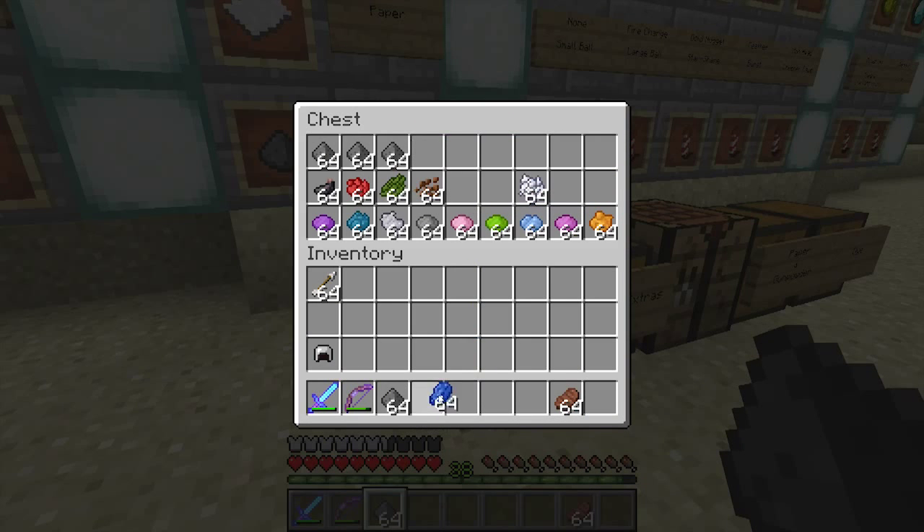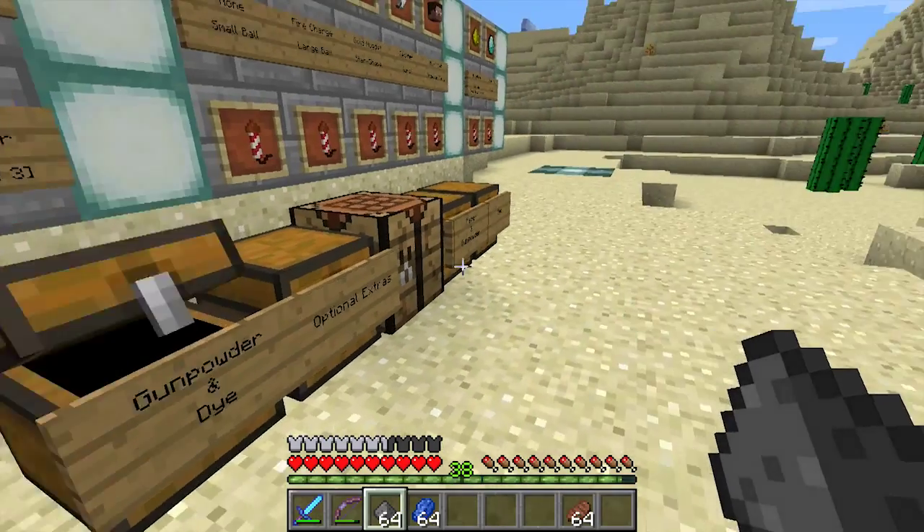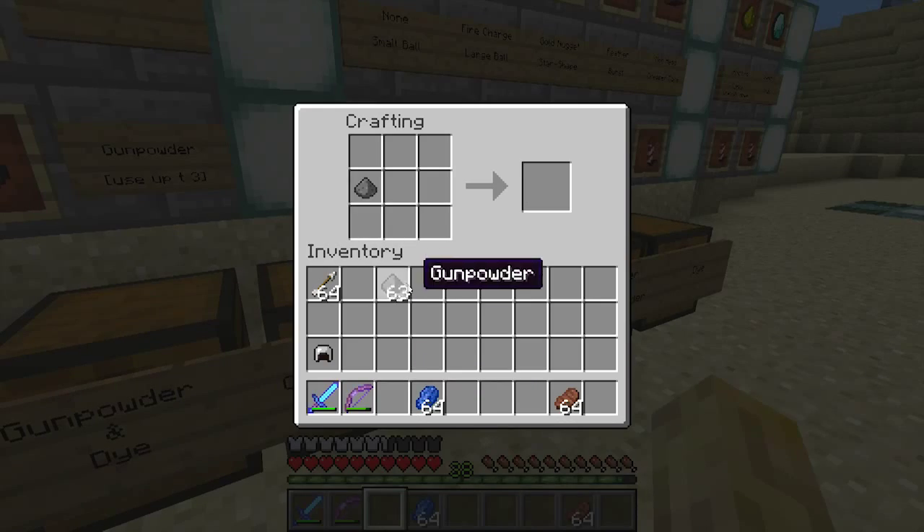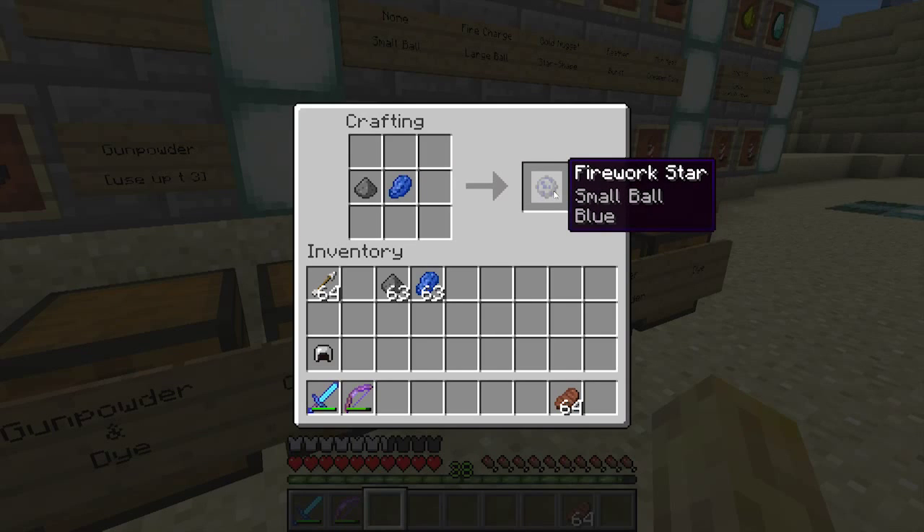Let's go blue for the dye, just one for the moment. One piece of gunpowder, and we'll do it twice just to show you. Simple as that — now we've got a firework star: a small blue ball.